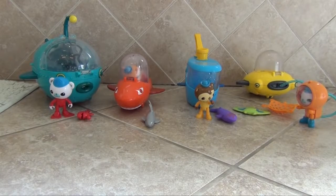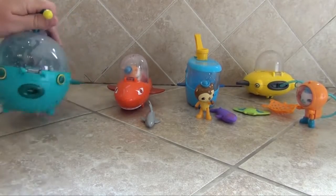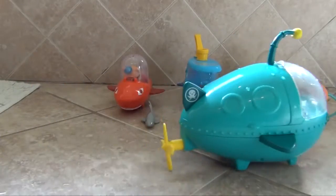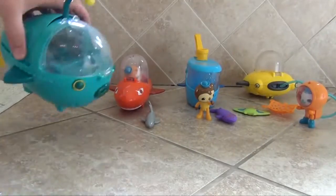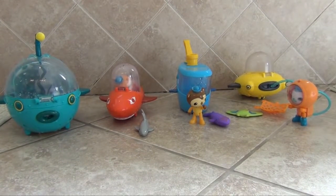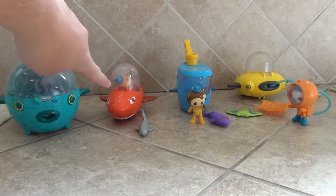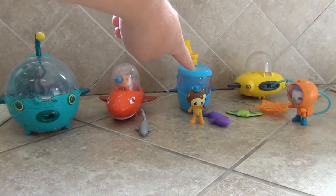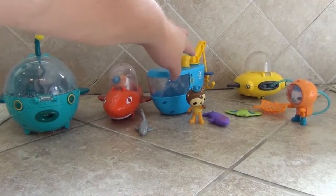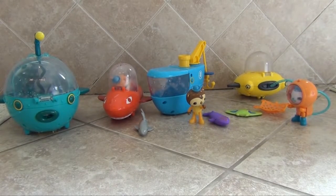Now you've seen all four of the Octonaut vehicles. The Gup A is probably the best toy outside of the bathtub — wind up his propeller and he rolls across the floor, so he's the best indoor toy. The Gup B and Gup D are probably the best bathtub toys. My four-year-old daughter enjoys Barnacles and the Gup D the absolute best, although the Gup B is pretty fun too. Our least favorite is probably the Gup C with Shellington — he doesn't float that well, the eyehole only works so-so, and the crane on his back has a tendency to fall off. If you have any questions, let me know which one you like best and which Octonaut is your favorite. Take care and have a great day.